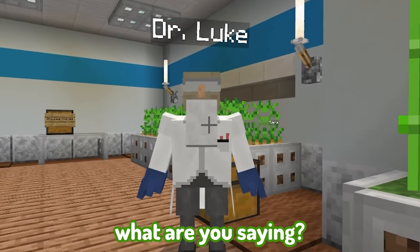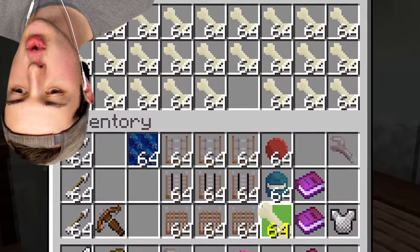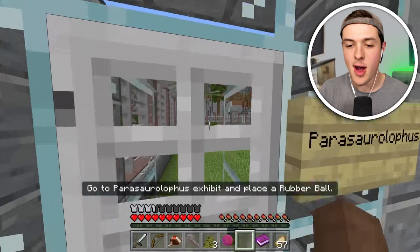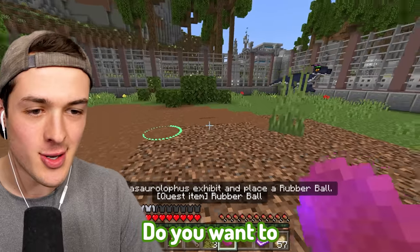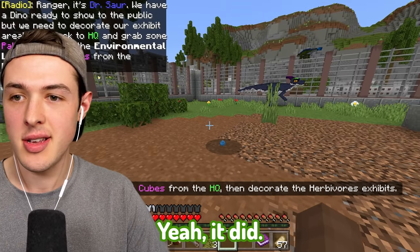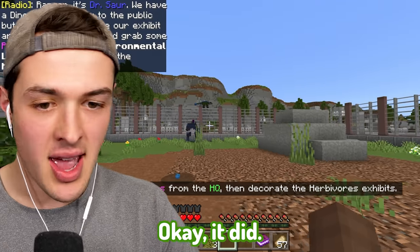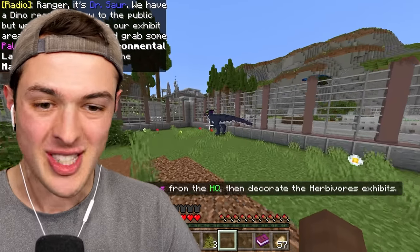Dr. Luke, what are you saying? We got balls, rubber barrels, dinosaur bones, and a dinosaur guide. Well, hello there, Mr. Dinosaur. How have you been? You're looking big. Do you want to play with a rubber ball? Did it work? Yeah, it did! And I believe that means we have officially set up our first dino exhibit.